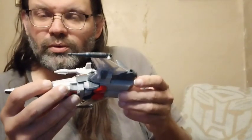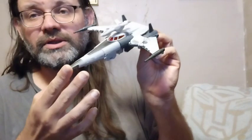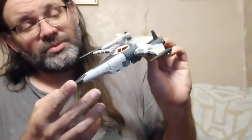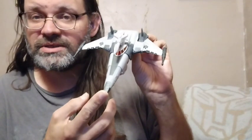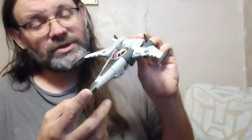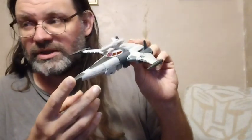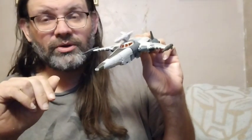Pretty cool figure, I think. I like the alternative deco on him. You could probably get away with calling this a Shattered Glass Cyclonus for your collection if you wanted, or that universe that in season 3 they traveled into where everybody's colors were inverted — like on a negative from a 35mm roll of film where colors are backward and light is dark, dark is light, kind of thing. But yeah, pretty neat, cool figure.